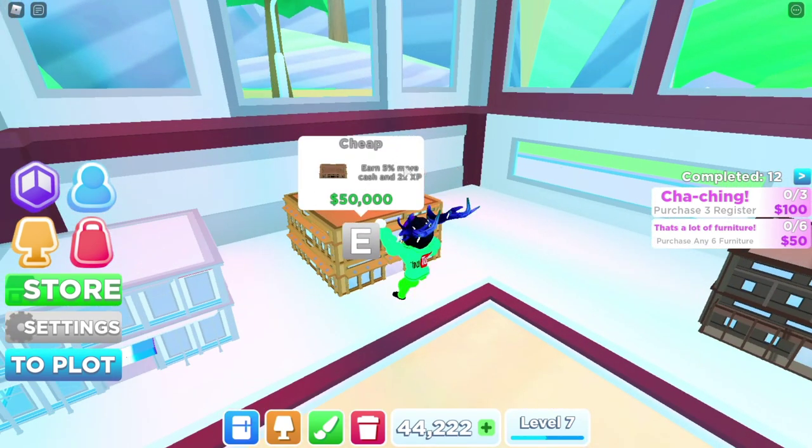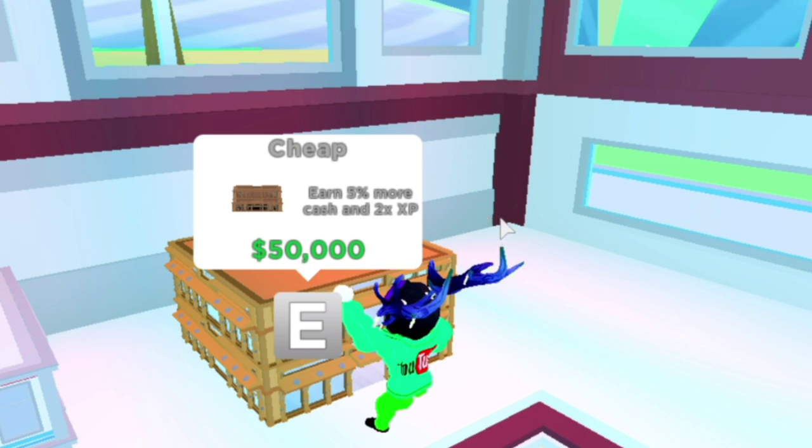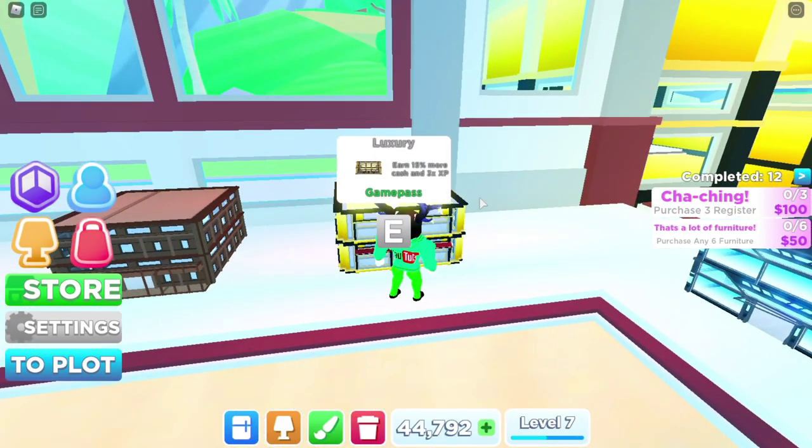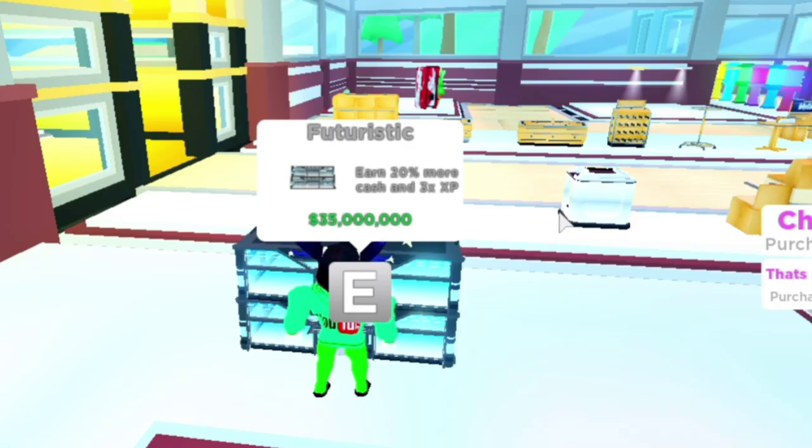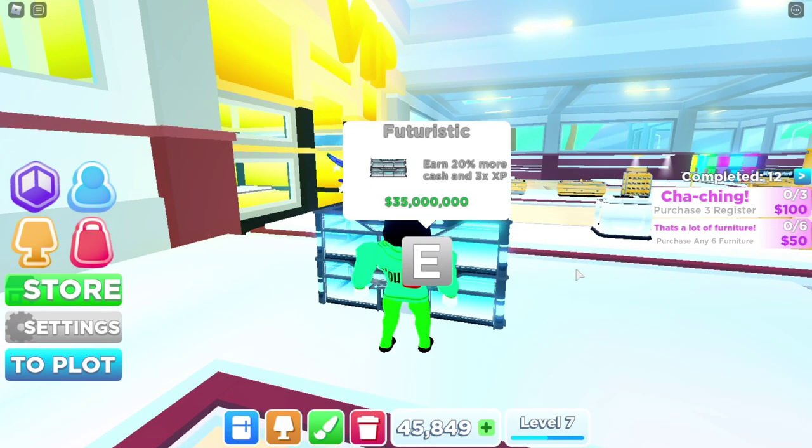They also have buildings. The cheapest is $50,000 and earns 5% more cash and 2x XP. There are three more buildings, including a game pass building that gives 50% more cash and 3x XP. The most expensive is the Futuristic building, which earns 20% more cash and 3x XP, but it costs 35 million dollars so I'm nowhere near that.